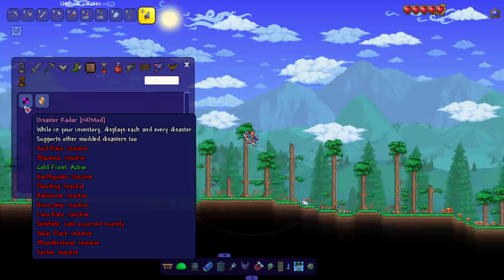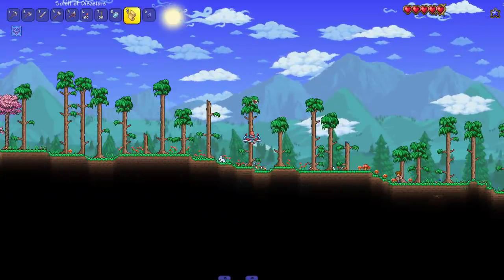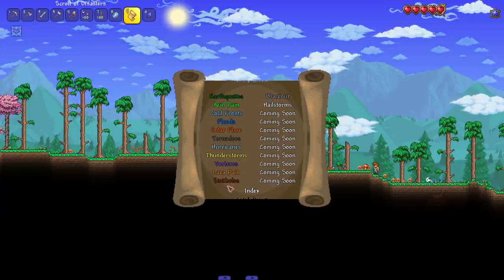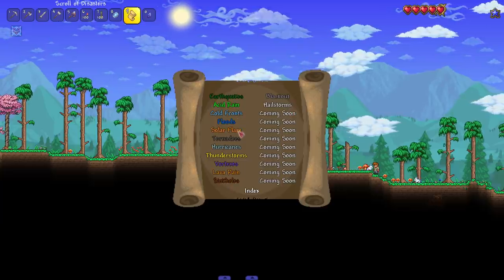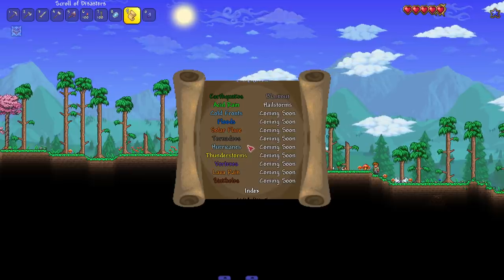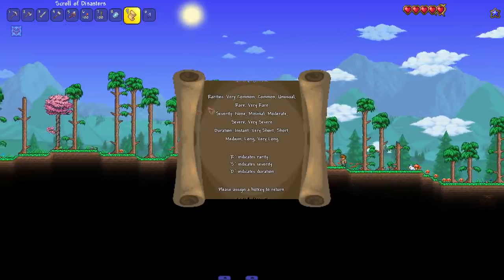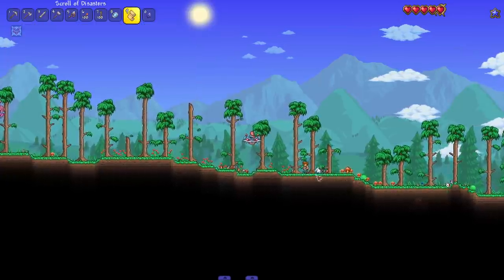I did install a Natural Disasters mod. I want to see that in action. I don't know how you activate it or how it works. There's a scroll we can read. The only things that work are earthquakes, blackouts - wait, do these all work? There's hail storms, acid rain, cold fronts, floods, solar flare, tornadoes, hurricanes, thunderstorms, vortexes, lava rain, and sinkholes. Sounds amazing.